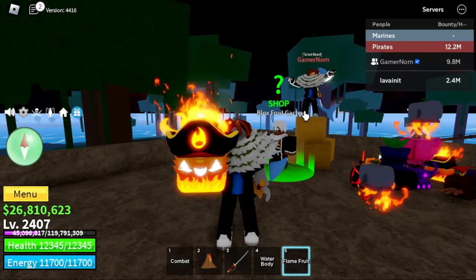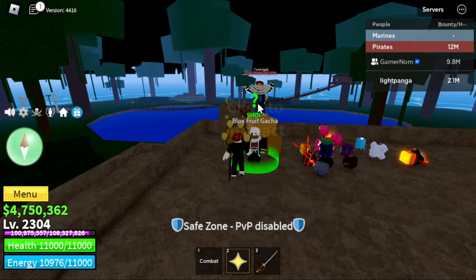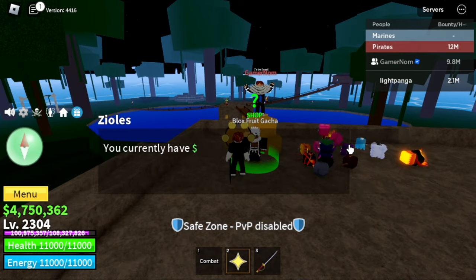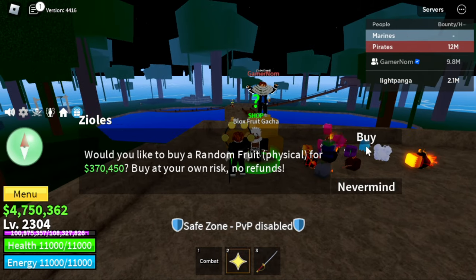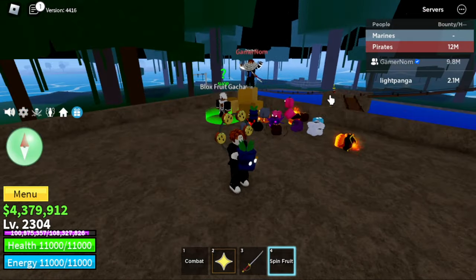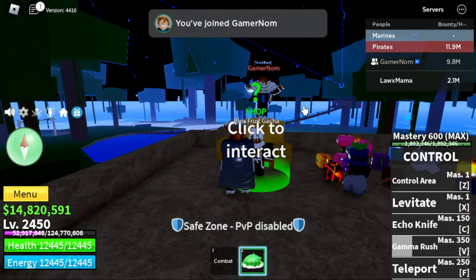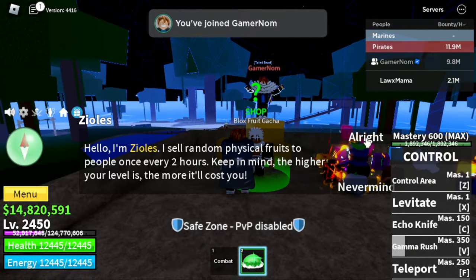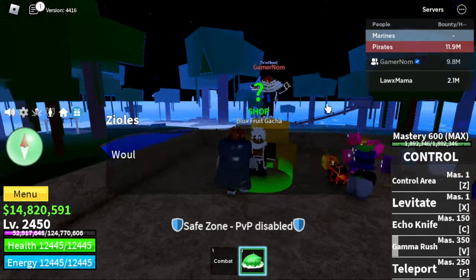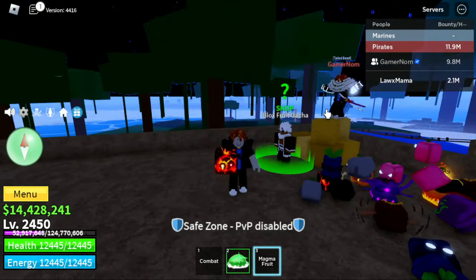Next up, Light Panga — a Light Fruit user. We got another Spin Fruit. We've been getting shitty fruits. Our next one is Law Ex-Mama. Law is the one who defeated Big Mom, right, plus Kid — that's why we named this Control Fruit user that. And we got a Magma Fruit.